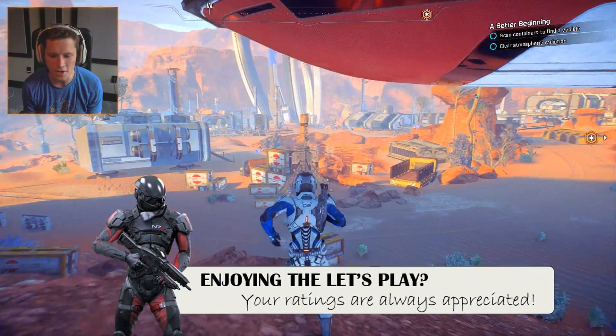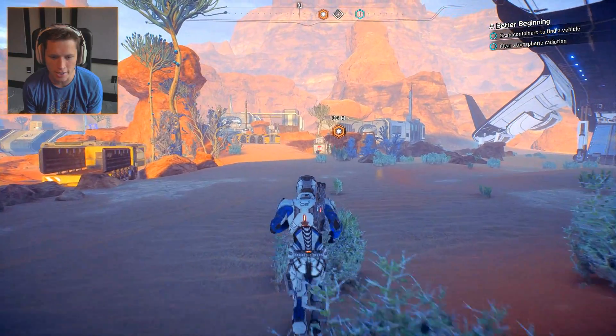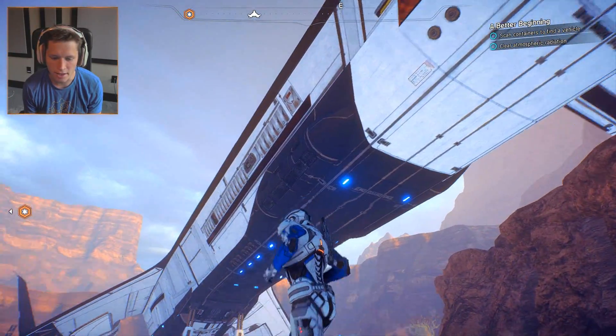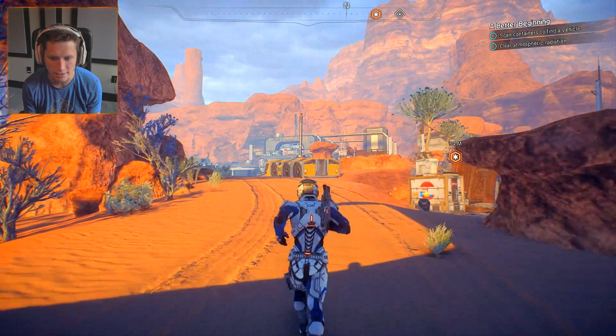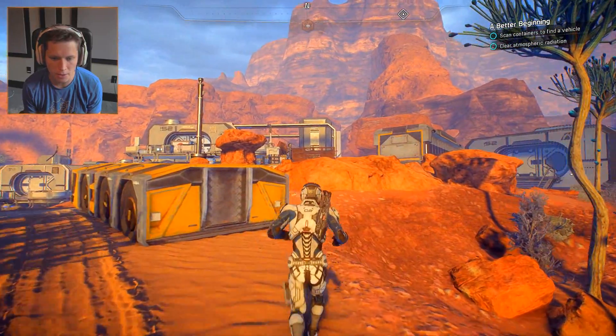What's up guys and welcome back to another episode of Mass Effect Andromeda. We are here on EOS with our big beautiful Tempest spaceship, and we're trying to see if we can make this an inhabitable place, at least make it a little bit better than it currently is.